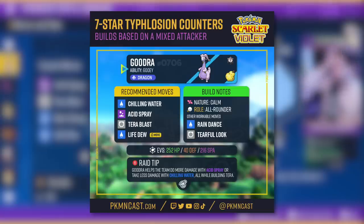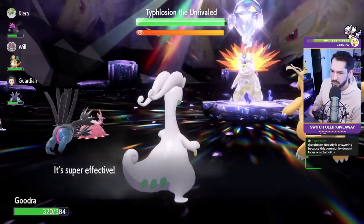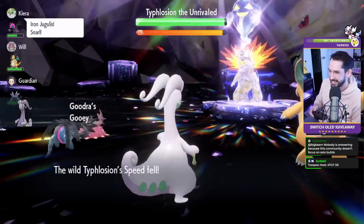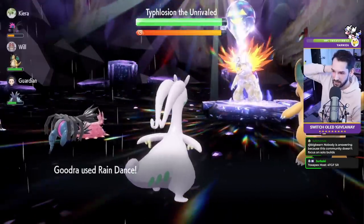The first one is Goodra, and I suggested Chilling Water, Acid Spray, Tera Blast, Life Dew, Rain Dance, and Tearful Look. I think all of those moves are really great. I also recommended a Dark-type Tera for Goodra and that seems to be great as well. How you play Goodra is you Acid Spray, then wait for it to Sunny Day, then you Rain Dance unless somebody else takes care of Rain Dance, then you go back to Acid Spraying or Chilling Water if you have that.